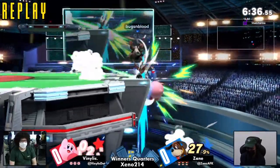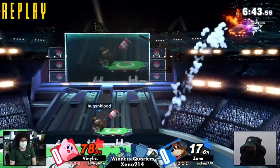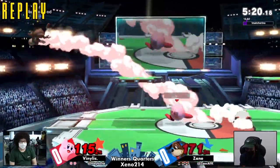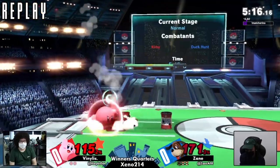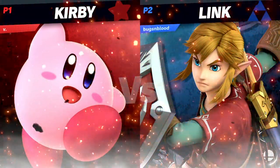Excellent spike on the two-frame right there by Zane! Kirby can't snap, so that's an excellent ledge guard. Obviously that down air is super duper good — and the best part about Duck Hunt's down air, by the way, the landing lag animation is top five animations in the entire game.